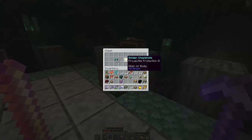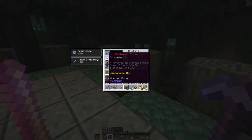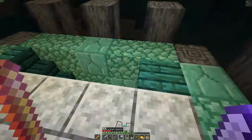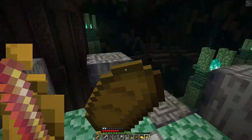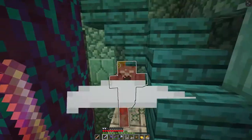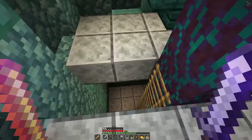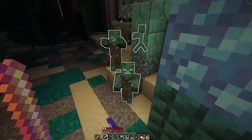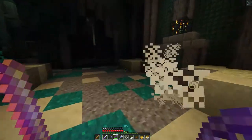Is that a golden chestplate? It is a golden chestplate — this is an upgradable item. I can upgrade that armor set. How do you keep finding me? Go away!